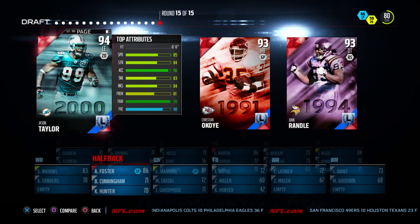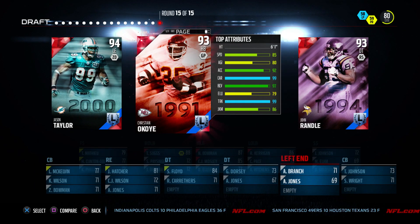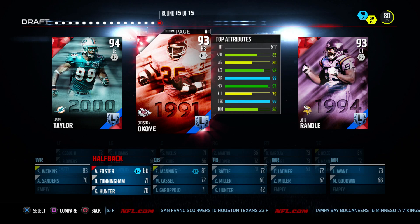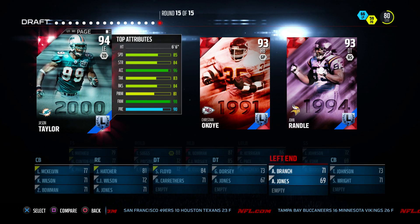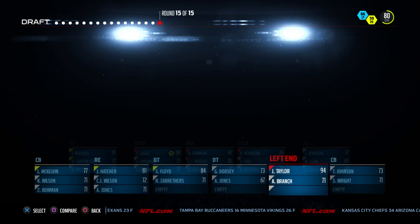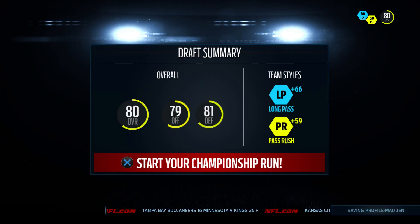Another legend round — this is a tough one. I already got a running back and I really don't need a defensive tackle; I need a left end. And Jason Taylor is there — the Dolphins legend — and we go with him. Leave a like, guys. If I get 20 likes on this video, I will drop the gameplay of this one, and it's an epic one — you guys are going to want to see it. I'll catch you guys all in the next one.